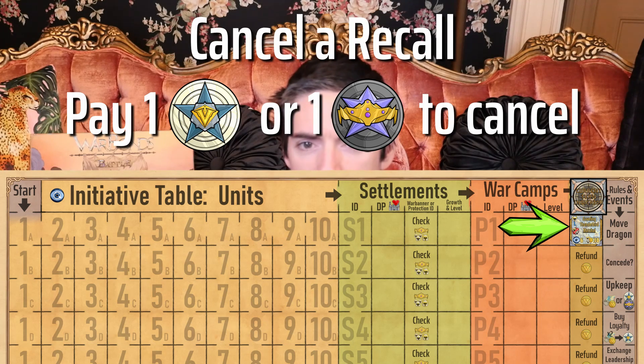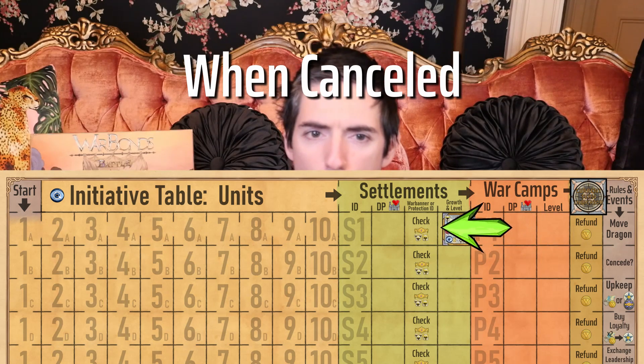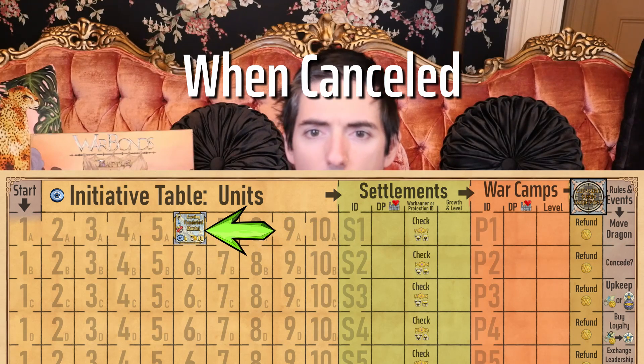If a player decides to cancel their unit's recall, they must either pay one loyalty from that unit or pay one leadership from their warlord. When cancelled, the unit's initiative ID piece is returned to the bottom of their respective initiative score column on the unit section of the initiative table.